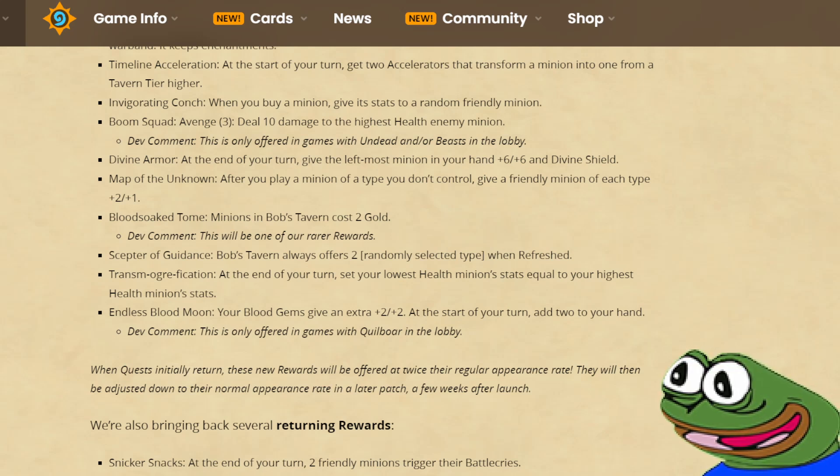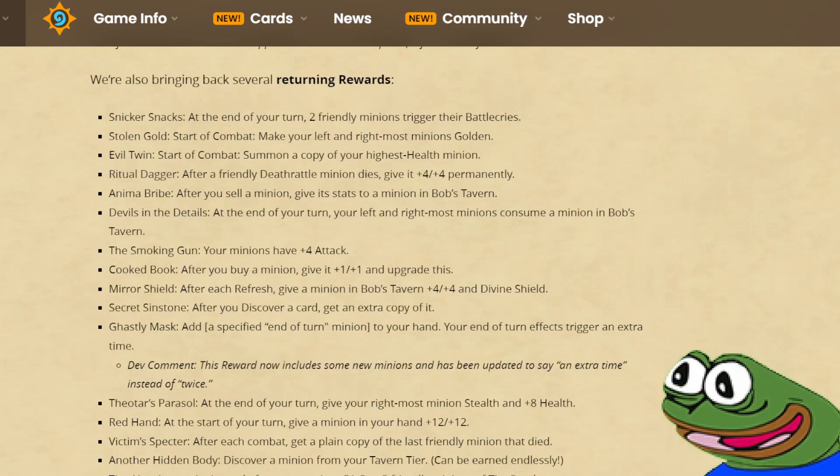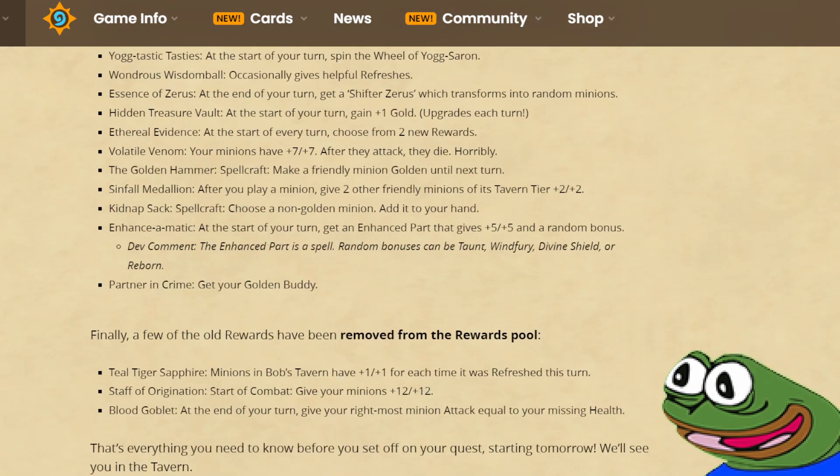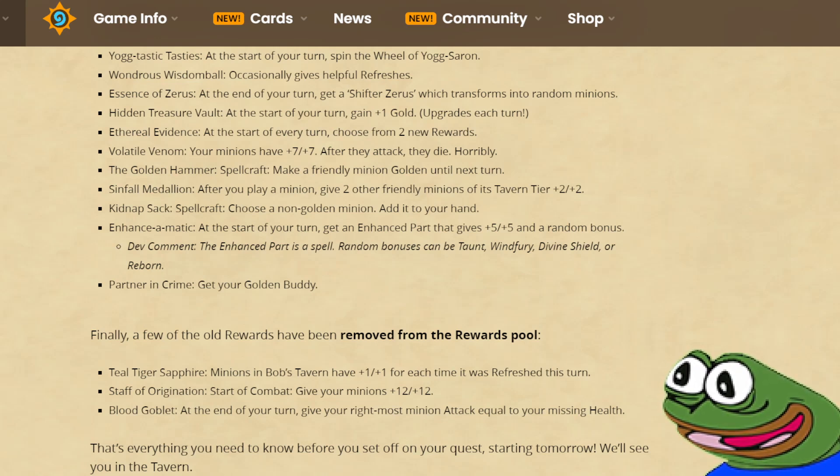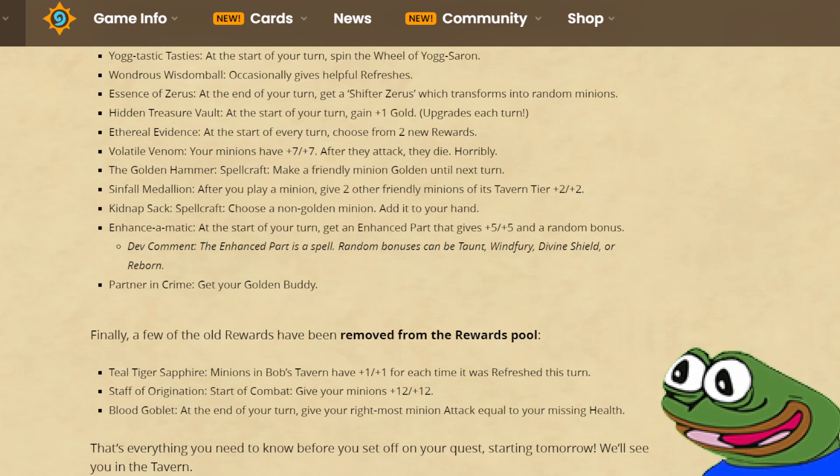When quests initially return, new quests will be offered at twice the regular appearance rate. Then the rate will be adjusted so that every quest shows up at the same percentage a few weeks after launch. Most of the old quests are coming back, but a few have been removed from the pool. Field Tiger Sapphire — minions in Bob's Tavern have plus 1 plus 1 for each time it was refreshed this turn — was arguably the lowest impact quest in the previous quest meta, except for an insane scenario involving Felbat that let you buff all your demons for a crazy amount of stats. I'm glad to see it gone.